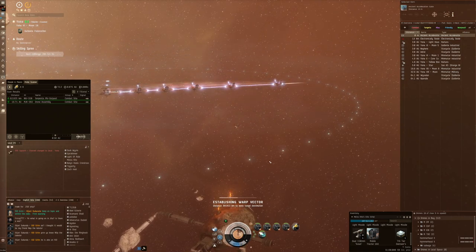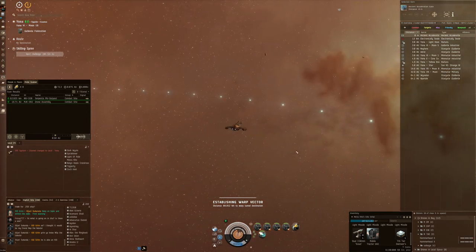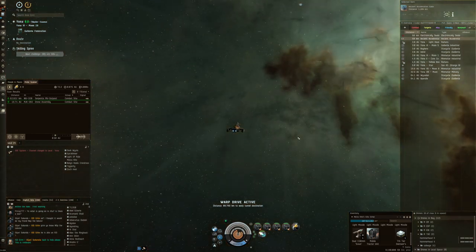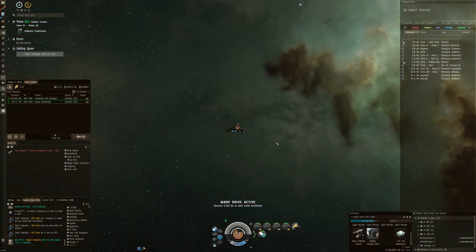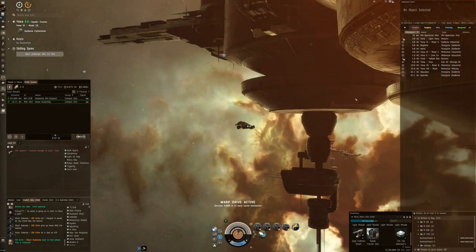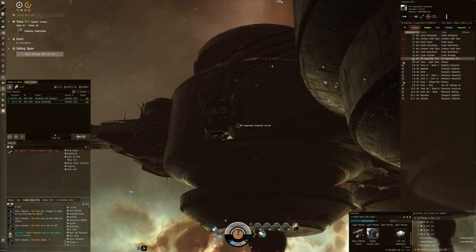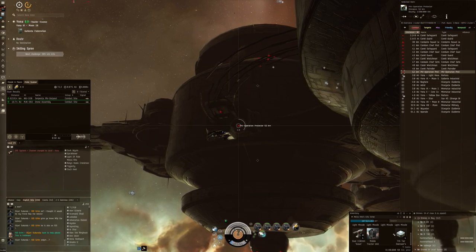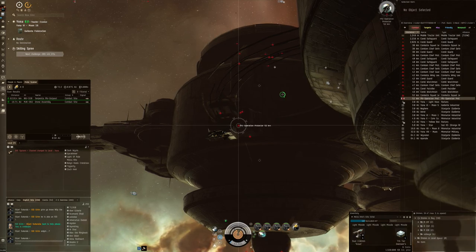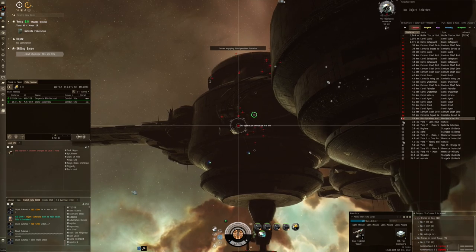Room number two also has some nearby spawns. I'm going to risk going up towards the battleship, sending my drones out there, and seeing if I can tank the room that way. We do have the option of the mobile tractor unit, so if I wanted to we could approach up to 30 kilometers, or let the battleship approach — which it does quite aggressively. Let's try a snipe first, be a little bit careful because of my resistances and I'm not sure if we'll be doing okay.